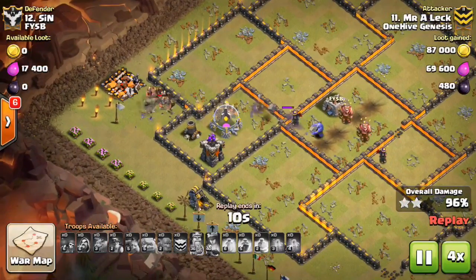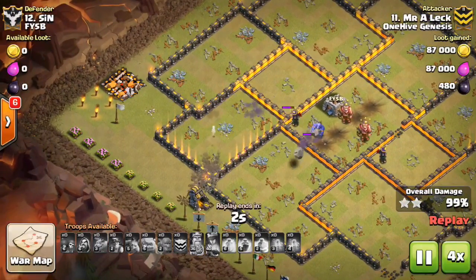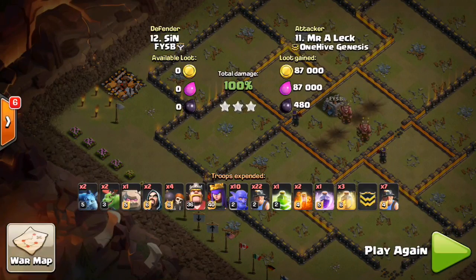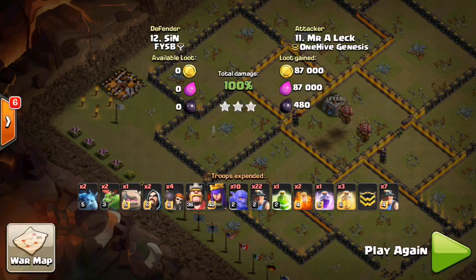Hope you guys enjoyed the attack. Just a small difference for you Town Hall 10s — thinking about bowlers versus Valks and whether to bring a Golem in your kill squad. And then what side to deploy your miners on to best help out your kill squad, thinking most importantly about X-Bows, which play a huge role in taking out your kill squad troops. So think about how you can use miners to help cover those. Thanks for watching, see you guys later. Bisectatron out.